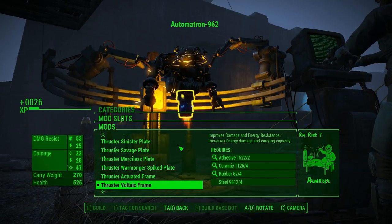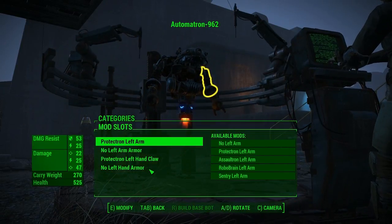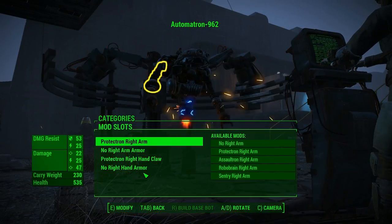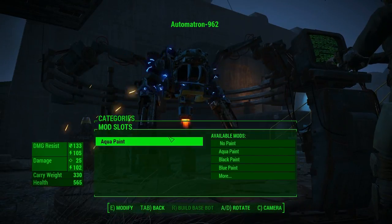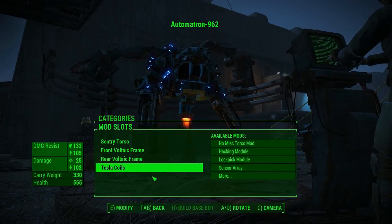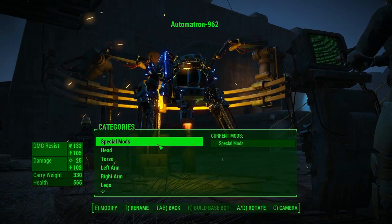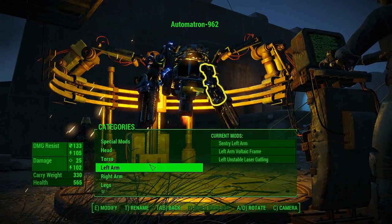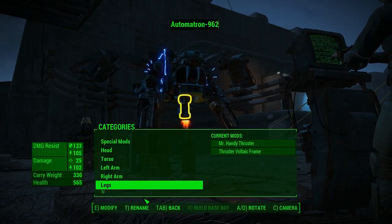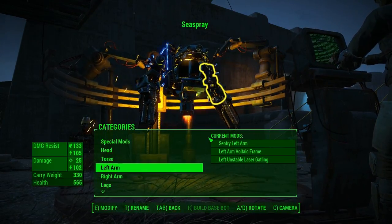Let's go Voltaic Frame on this because we're going to put a lot of lasers on this guy. Lasers. Left arm - Sentry left arm. Oddly enough, even though I went with the Sentry Torso, it's not giving me the options for the mini-nuke launchers et cetera. Maybe you need the full Sentry setup just to do that. So we're all set here except for the name. Heavy Laser Outfitting. Sea Spray.